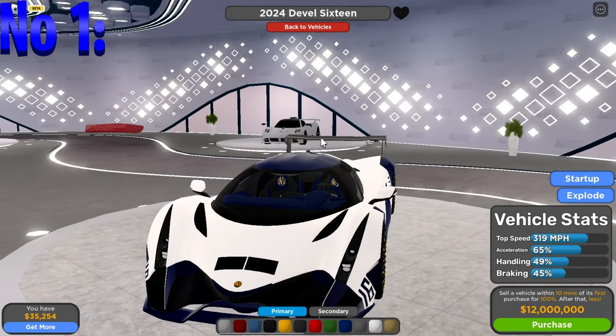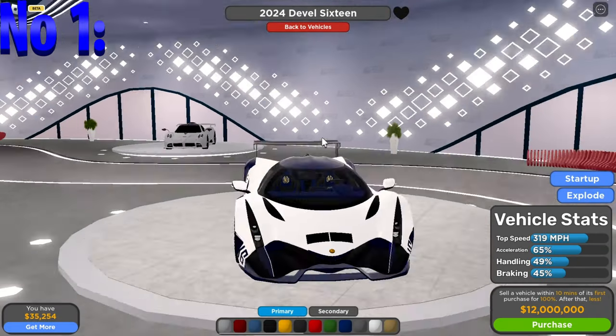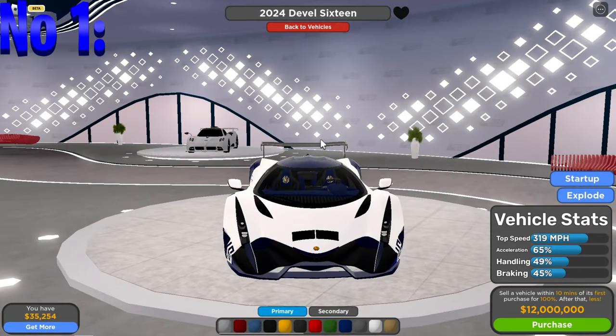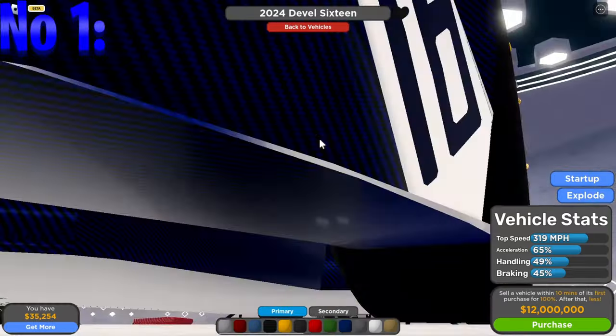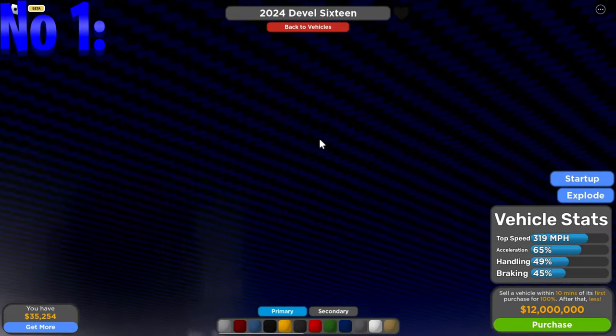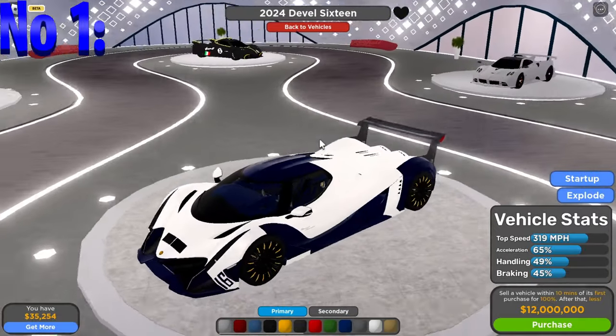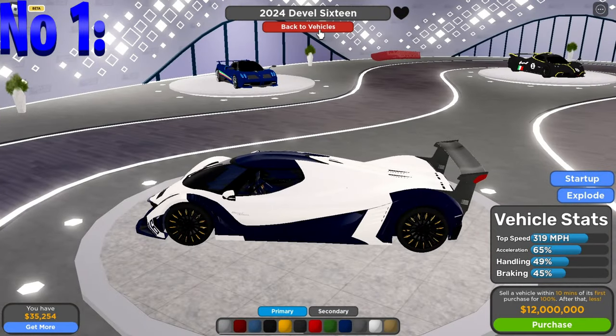The Devel Sixteen's top speed stock is 319 miles per hour, acceleration is 65%, handling is 49%, and braking is 45%. There is also blue carbon fiber underneath. This is a pretty good car.